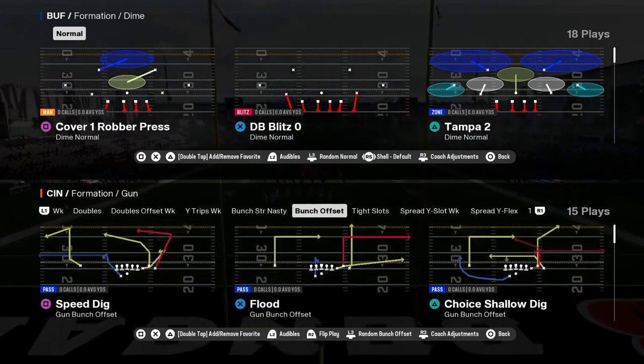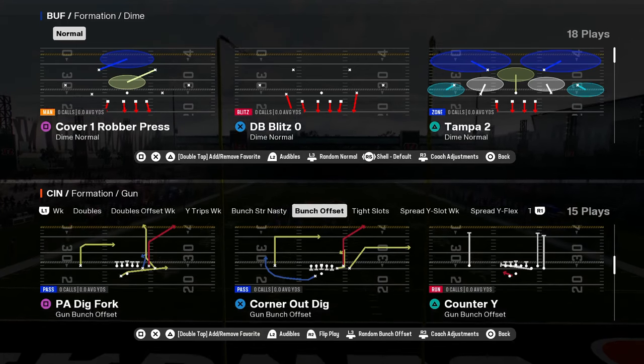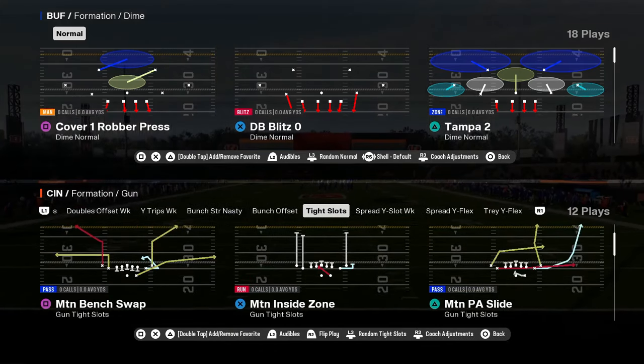You have bunch offset with flood, speed dig, smash return, verts, PA dig fork — really good there.